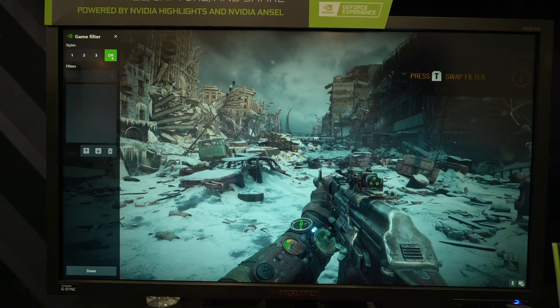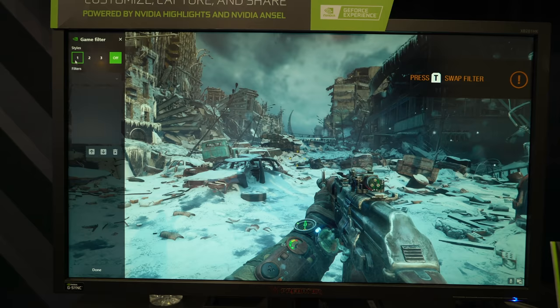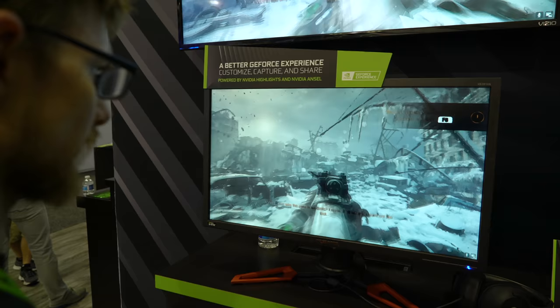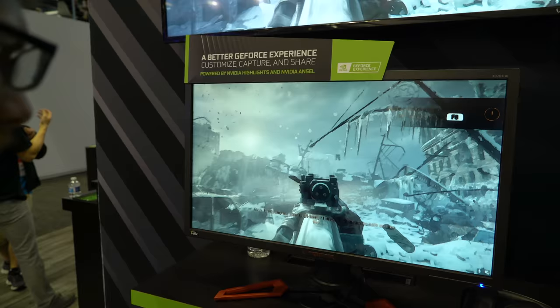And then finally there's also Freestyle. Let's say you want a different look entirely for your game and want to play that way — you can do that with Freestyle. It's a bunch of post-processing effects that you add to the game while you play. One of my favorite ones is you can basically make it look like an art piece while you're playing the game, even though that's not really what it is.